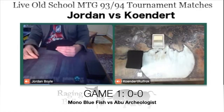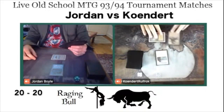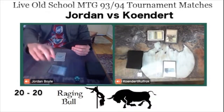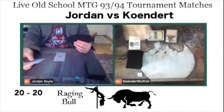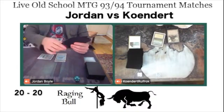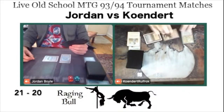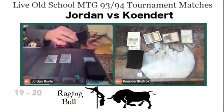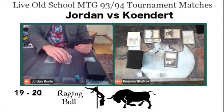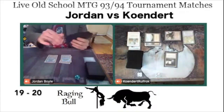Game number one. Kundert is sitting on the left and Jordan on the right. Kundert opens with a Basic Plains, and Jordan plays a Merfolk of the Pearl Trident. Kundert follows with an Abu Jafar and a Mishra's Factory. Jordan is willing to make the trade because it's just a 1/1. There's no Lord of Atlantis from Jordan here, which is already interesting. Kundert misses a land drop, and there's a Swords to Plowshares on the Merfolk of the Pearl Trident. The Maze of If attacks for two onto Jordan. Kundert really needs some lands, and Jordan also misses a land drop.